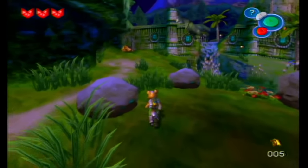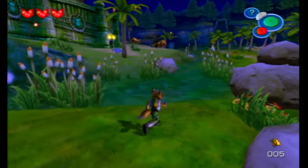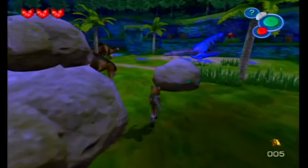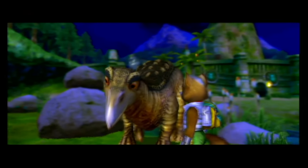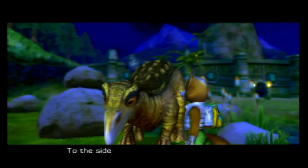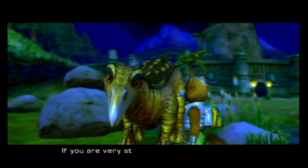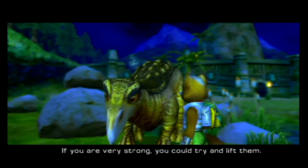Something I can interact with, but I can't quite yet. We're playing as a blue fox named Crystal who got forced into a well — crystal. An NPC greets us: 'To the side of me you'll see a circle of rocks. If you are very strong, you can try and lift them.'